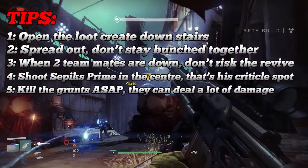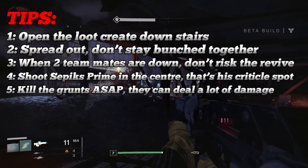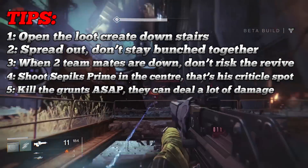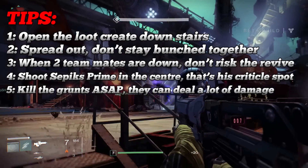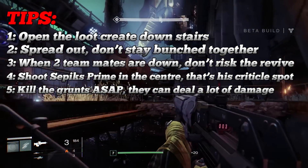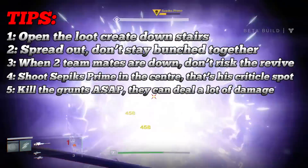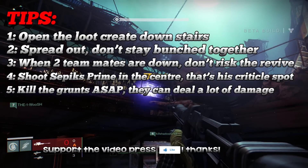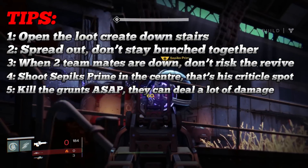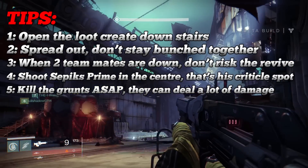So here are my top five tips: Number one, open the loot crate downstairs to get a heavy weapon. Two, spread out — don't stay bunched together or Sepiks Prime can pick all three of you off very quickly. Three, when two teammates are down don't risk reviving them or you'll have to start the boss again. Four, shoot Sepiks Prime in the center — that's his critical spot where you'll deal the most damage. And number five, kill all the grunts as soon as possible as they can deal a lot of damage as a group.